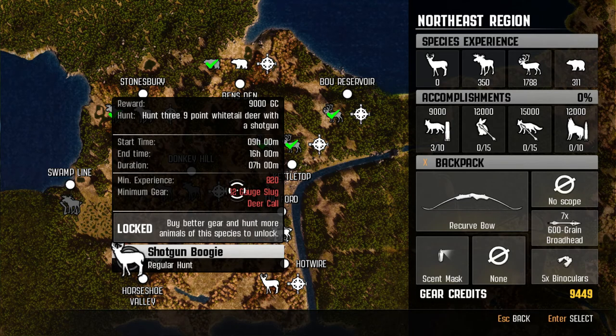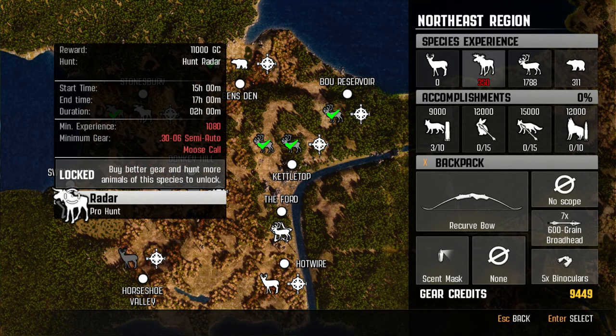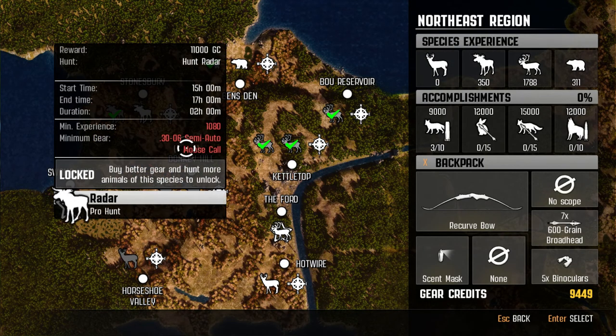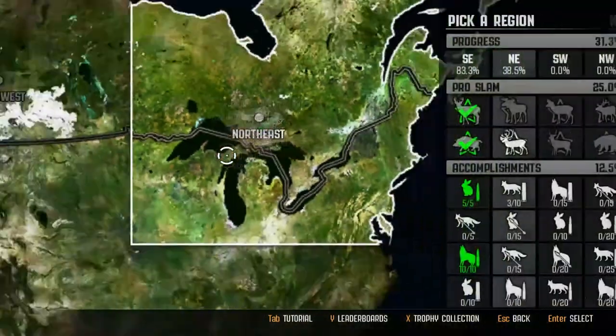This one wouldn't be too hard — hunt three Whitetail Bucks. We're getting a little carried away; we might have to come back to do all these. But we definitely need to start saving our money for the 30 ought-six and the Moose Collar, which is going to be pretty expensive.